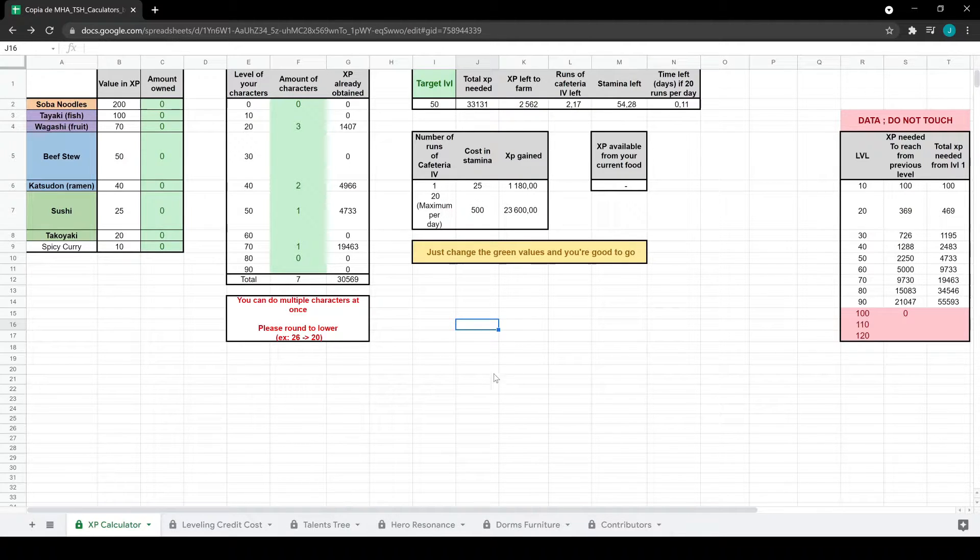There are several different things you can do with this ultimate calculator. The first thing is to calculate how much XP you need, and how many runs in the cafeteria you need to upgrade your heroes to certain levels. On the very left you input how much of each food item you have in your account. Right now it's marked zero — starting from scratch. If you have 10 soba noodles, it will show you that you have 2,000 XP available, which gets subtracted from your total.